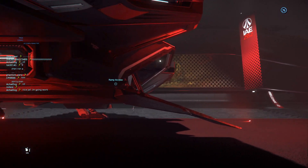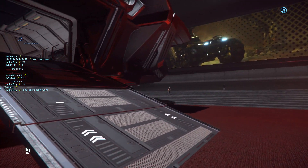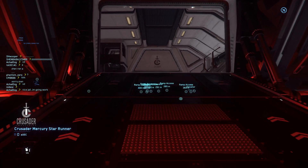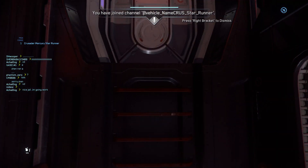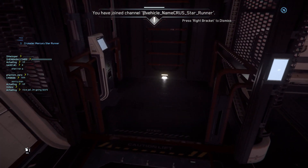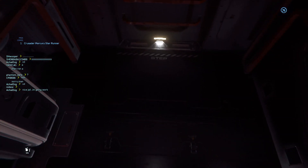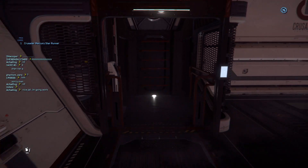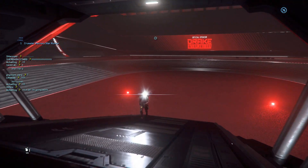The only entrances right now are at the back of the ship, which is not very ideal. I personally think this elevator is totally unnecessary — you should just be able to drop it down a little so you can enter through the elevator instead of using the ramp.